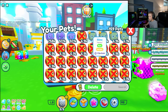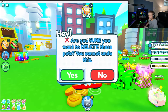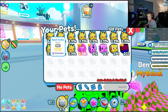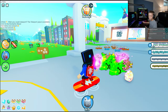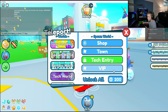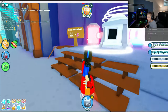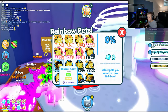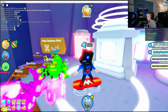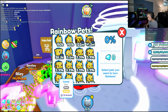We're going to get rid of all these slimes because what I'm trying to do is get more pet index. To get pet index you need to get different pets in your inventory. So we are going to head over to the teleport, scroll down to mine, and here we are — we have the 'make rainbow pets' option.